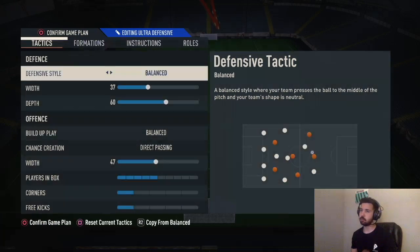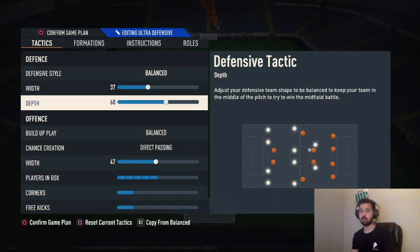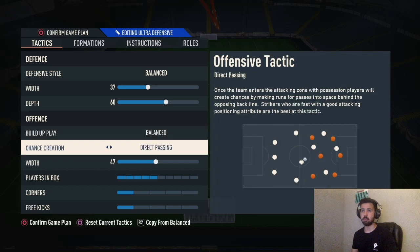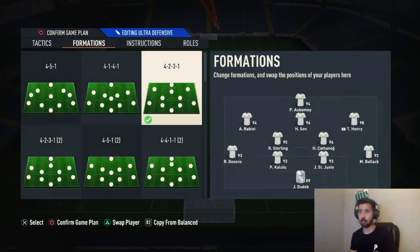If you want to defend the lead, same as before — the 4-2-3-1. I do have a high line on this because I'm a big believer in not parking the bus. I don't like defending too deep because then they'll hit you with trivelas, or you have to be very good at manually defending, because skill moves will score on you without a higher line. Copy everything as is, both old gen and new gen: balance, 37 width, depth 60, balance, direct passing, 47 width, players in the box five, corners and free kicks one-and-one.